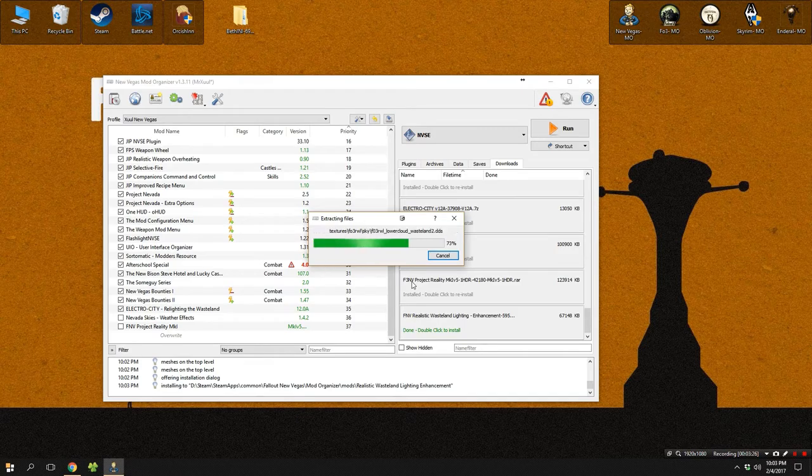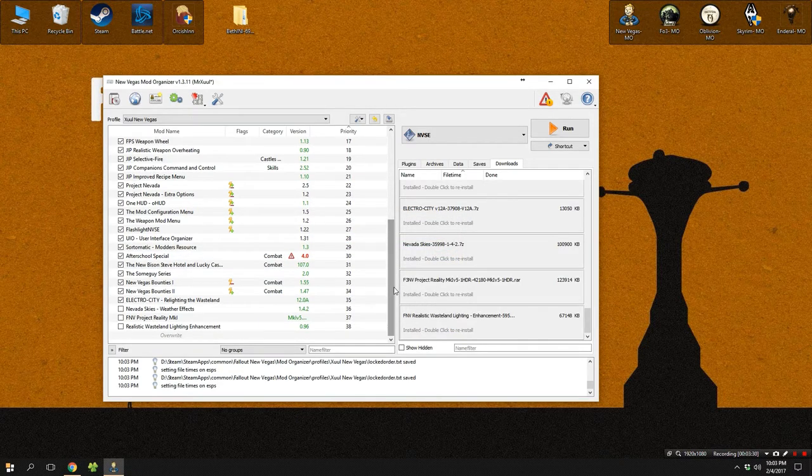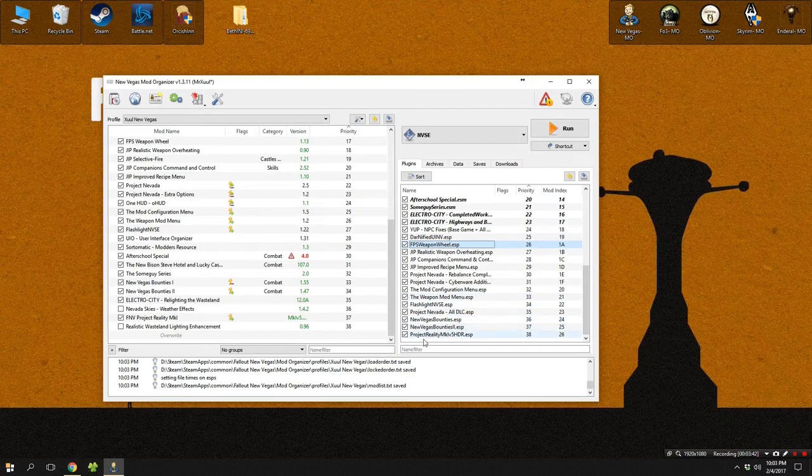One thing to remind you with weather mods: they always need to be at the bottom of your load order. If not, you can experience texture problems and things like that. For example, if you decide to use the Project Reality mod and then add other mods later, they will load after it — this is why load order is important. The sort tool in Mod Organizer can help with basics, but you're going to need to use LOOT to optimize your load order and launch the game with fewer errors.